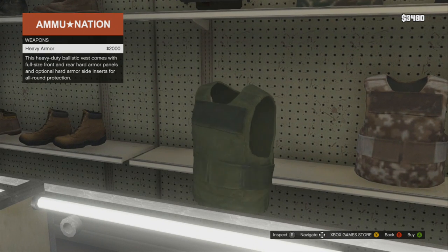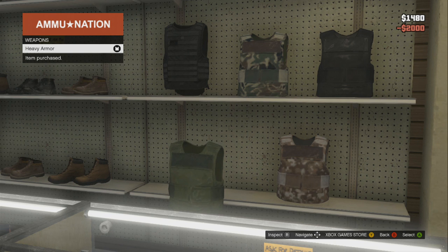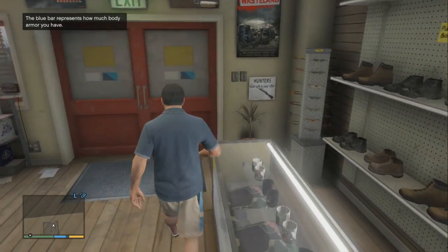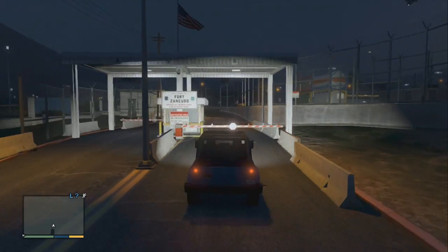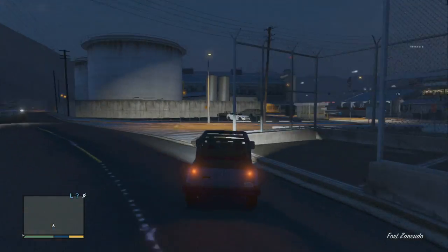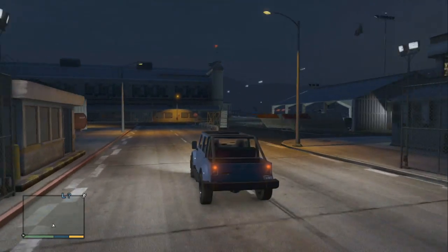Going inside, the first thing you need to do is get armor — max armor, it's like two thousand dollars — and that's the only way. Watch, the second you go in here it is chaotic and insane: four stars, and the tanks come and start blowing you up. So you don't have a lot of time to try to steal whatever vehicle you want.